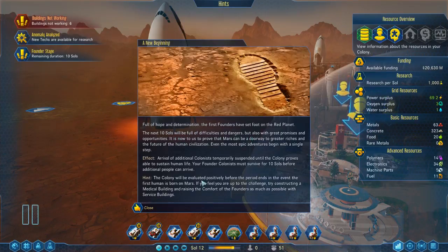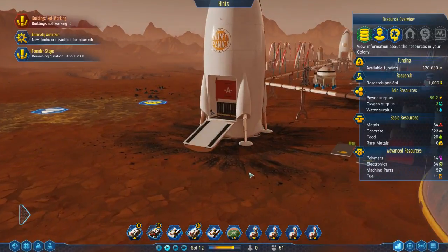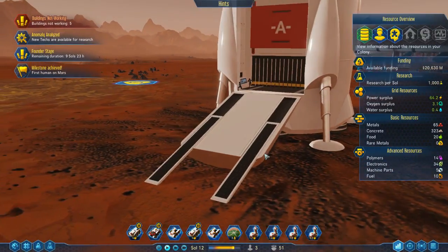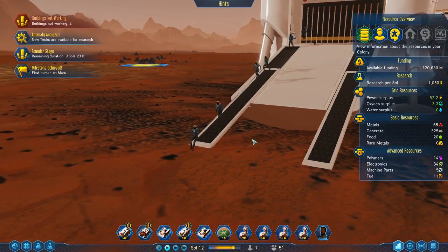Now we get the colony evaluated. We've got to get ten souls with no problems, and then we get allowed to bring in more colonists, which is good, because I've built more stuff than I have the colonists to man at the moment with ten guys — the first twelve, rather. That is one small step for man, one giant leap for mankind.